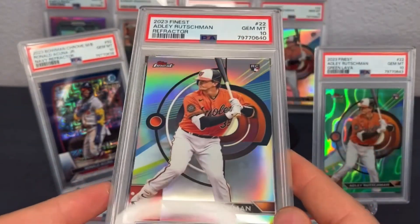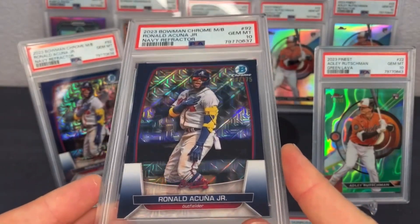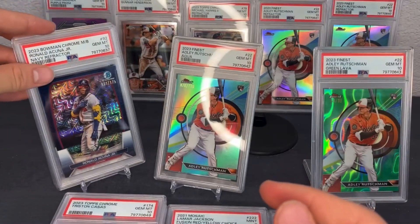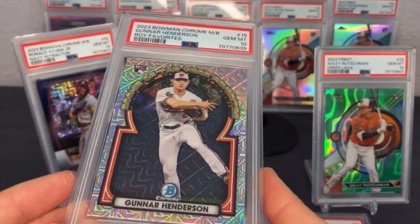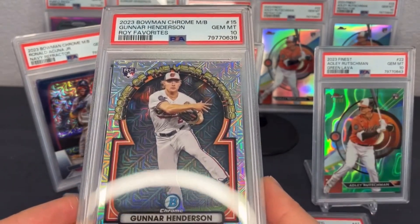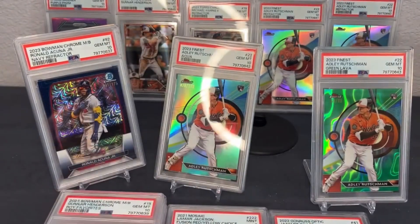Here's another PSA 10 Adley rookie refractor from Topps Finest — we had really good luck with Topps Finest. And here's another 2023 Bowman Chrome navy Acuna PSA 10 — two nice Acunas, putting them both on the same stand. Gunner Henderson PSA 10 — Rookie of the Year favorite — this is out of the Bowman Chrome Mega Box, so it's a parallel edition which adds a little value. One of the first ones graded as well, very low pop report.